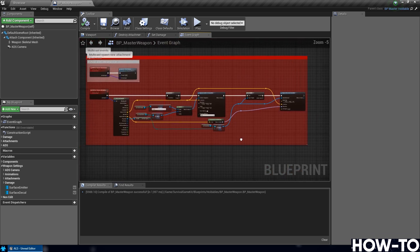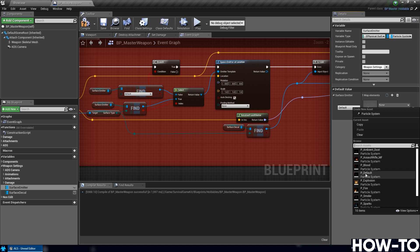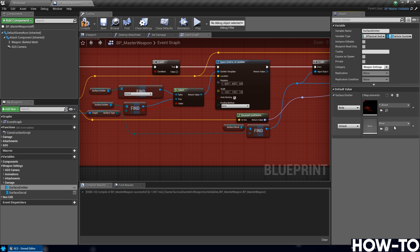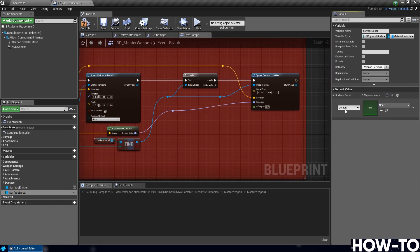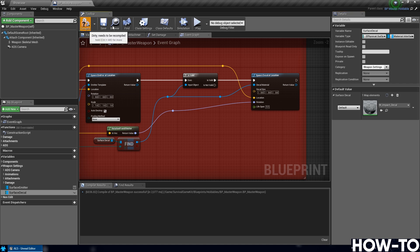Now set the Surface Emitter values in the Master Weapon defaults. Click Surface Emitter on the right — it shows zero map elements. Hit the plus: first add Body mapped to p_blood, then hit plus again and add Default mapped to p_default. For Surface Decal, hit plus and add Default mapped to M_Impact_Decal. Compile and save.